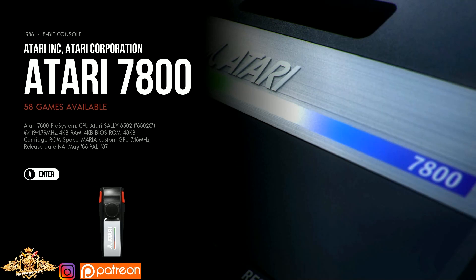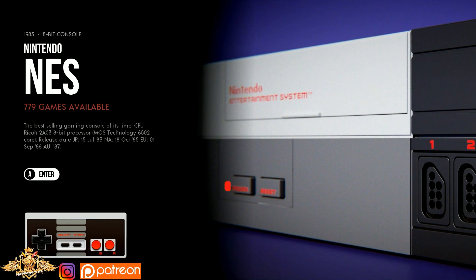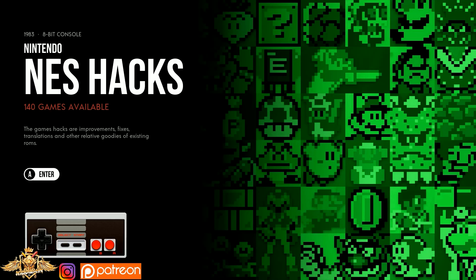Atari 2600, you have 497 games. Atari 7800, 58. Family Computer, 127 games. Nintendo FDS, 144. NES, 779 — that looks like an entire ROM set. NES Hacks, 140 games available. That's actually an impressive amount of NES Hacks games available for the Pi 4. They do run on the Pi 3 as well, but that's a pretty good size.